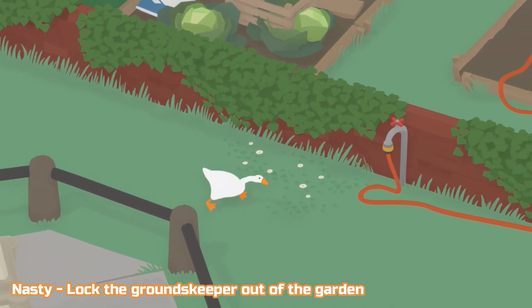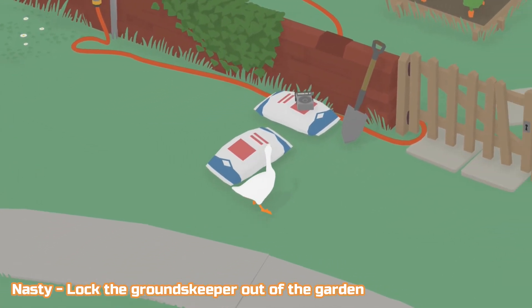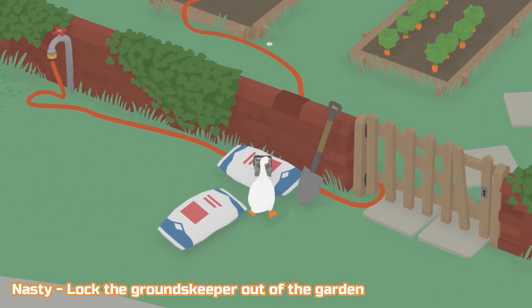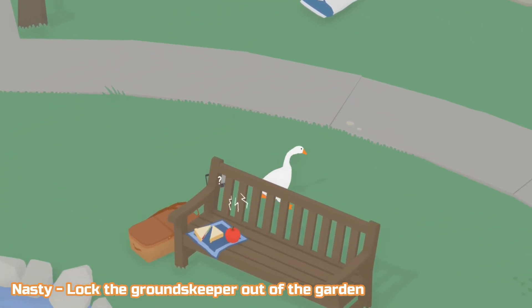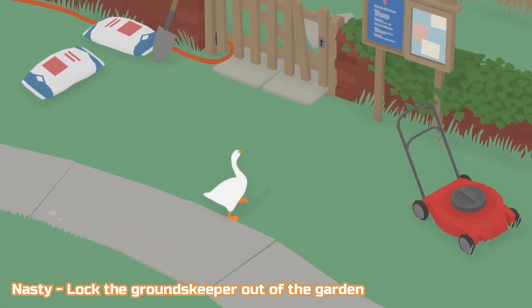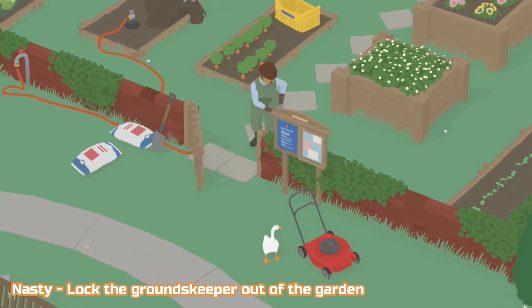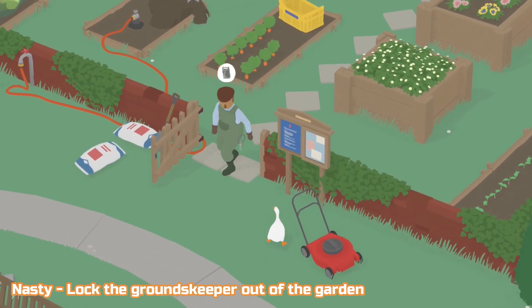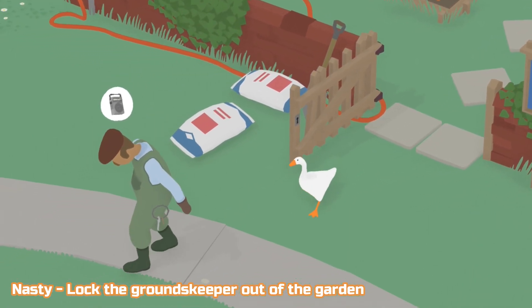You can steal the radio or do the water — either one works. I use the radio, it's just my preferred choice. You can do the water or the radio, he'll come out at that point. And as he does you want to stay behind him and lock the gate. You do that just by interacting with it. There we go.